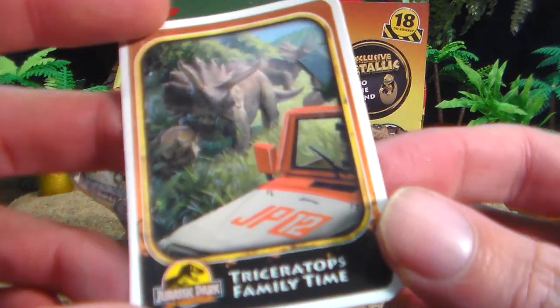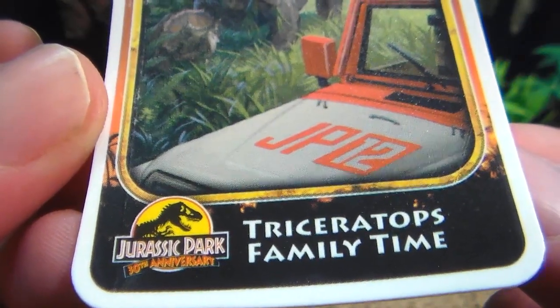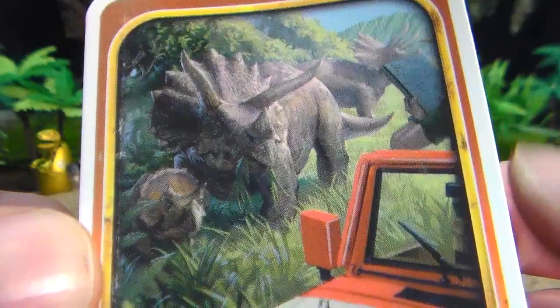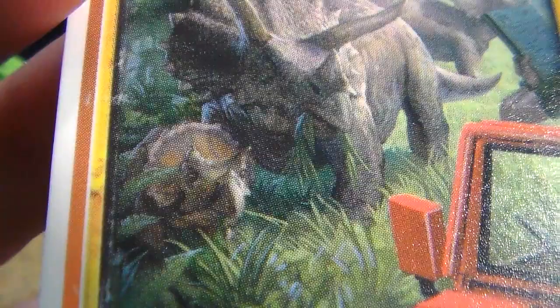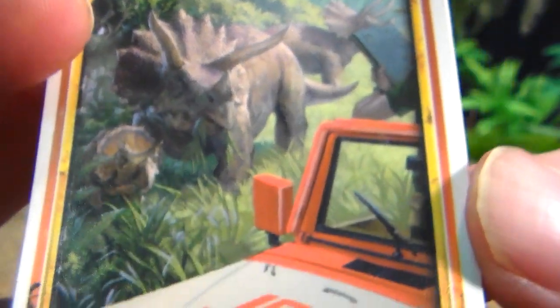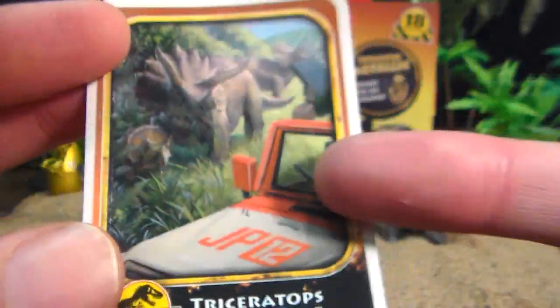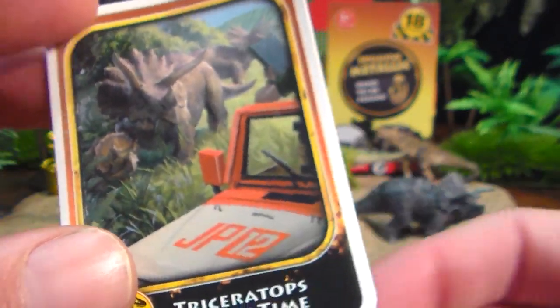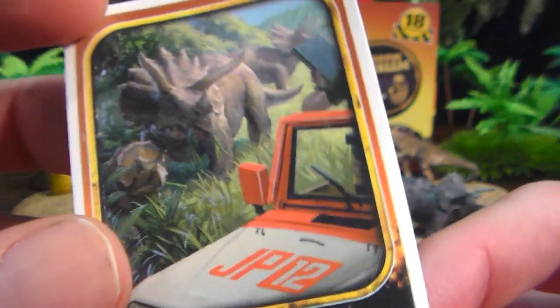And the trading card that comes with the Triceratops — 'Triceratops Family Time.' Nice looking photo of the trikes eating, and look at the cute little baby just sitting there. Two adults. Jeep number 12. Dennis Nedry's Jeep. I bet people didn't think I would pick up on that — most people probably overlook it, but that's Dennis Nedry's Jeep, JP12.